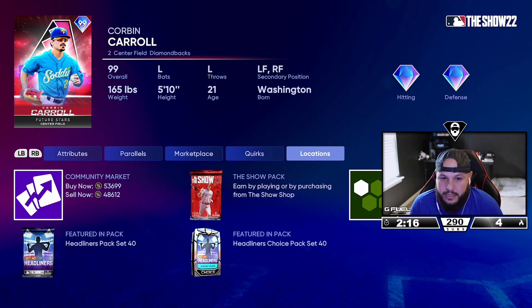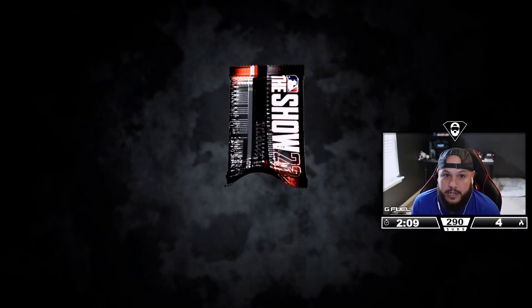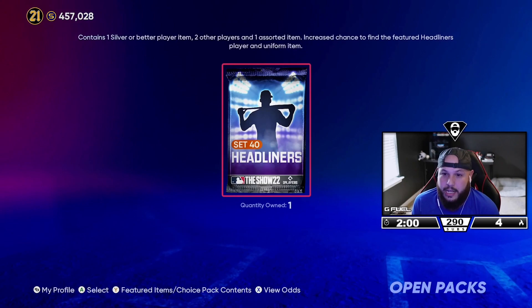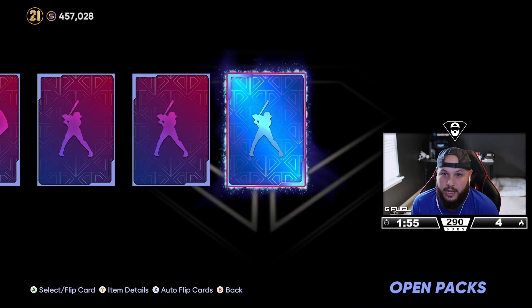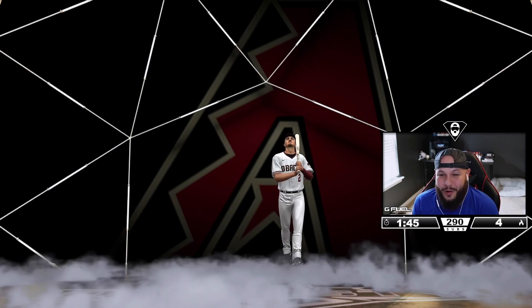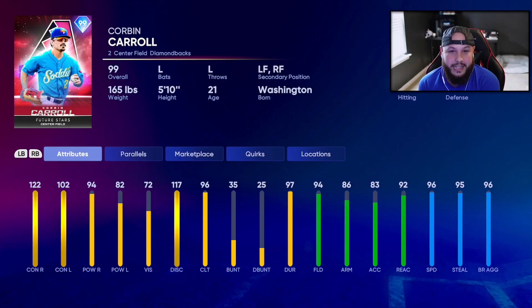I'm going to buy packs and try to pull him. He goes for 50k, so I'm going to try to pull him one pack at a time. Not a good start — wait, that's a gold, but not purple lights. Come on — brand new headliner! Oh my god, what a great pull. I'm going to add him to the lineup and try him out.